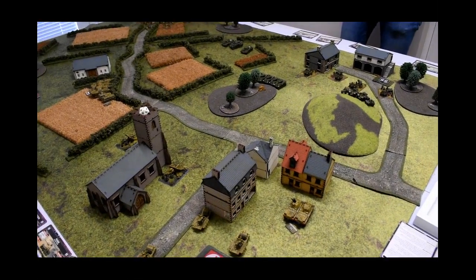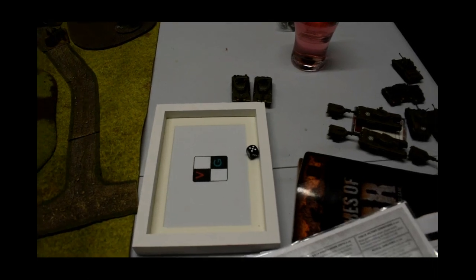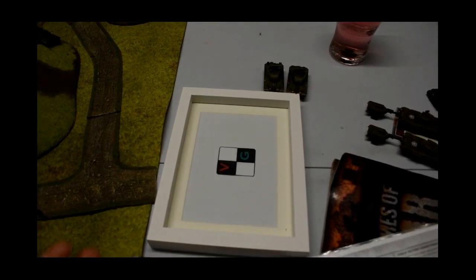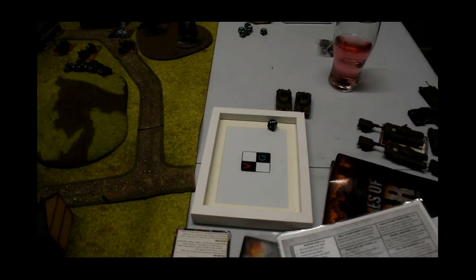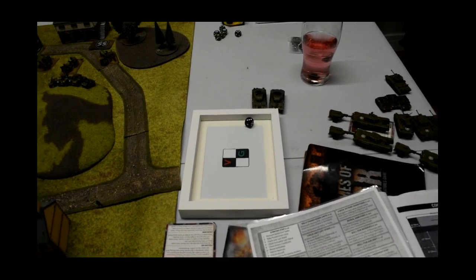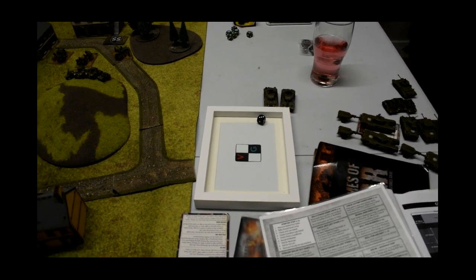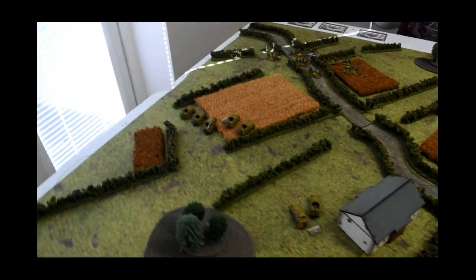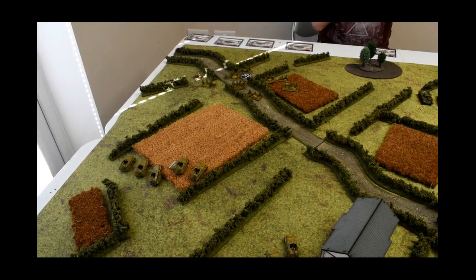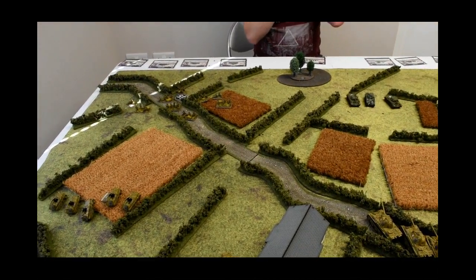Turn one - good luck Richard. I have my first dice reserve roll, I need a five and I get it. I'll bring in the HQs first - they're coming in on the back edge, which is nice. Going into movement on turn one. My 250 transports have moved up; hopefully I'm in range to hose down some of the paratroopers and maybe get a pin on them if I'm lucky. Don't forget Richard put foxhole gone-to-ground markers on them and on the guns.